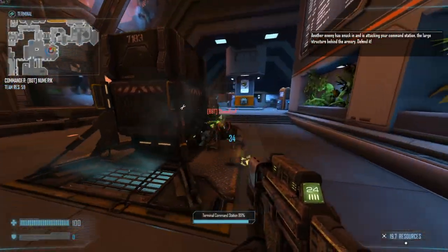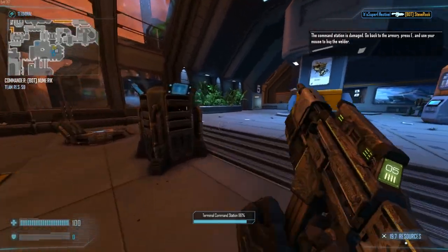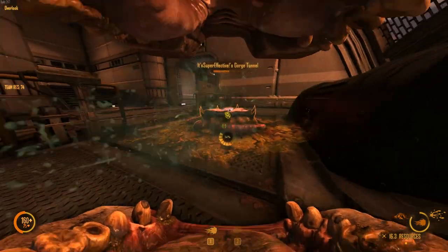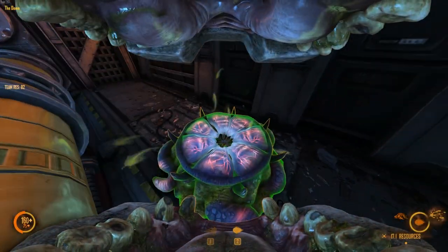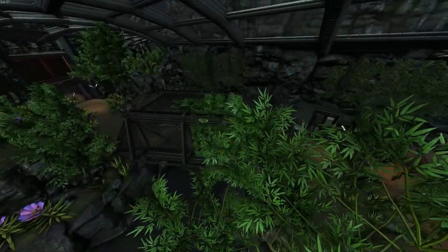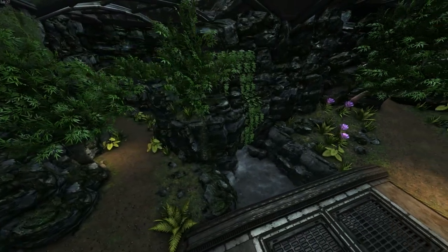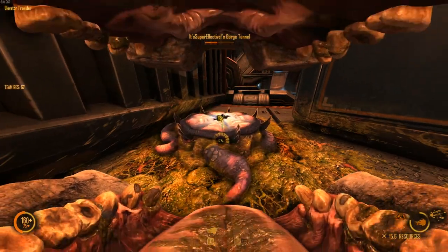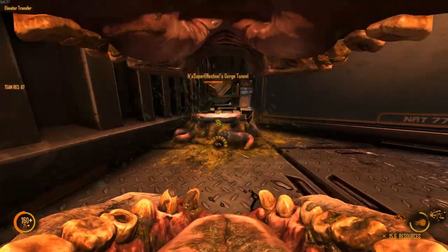The tutorial has been fixed, so new players who were having difficulty before should check that out. Veil had gorge tunnel placements added to the elevator in Overlook and the corridor between Dome and C12. Kodiak now has a bridge cover in Central Biosphere and noticeable changes near Upper Rapids. And finally, Tram had gorge tunnel placements added to the elevator in Elevator Transfer.